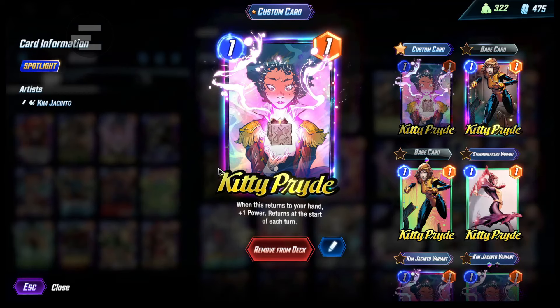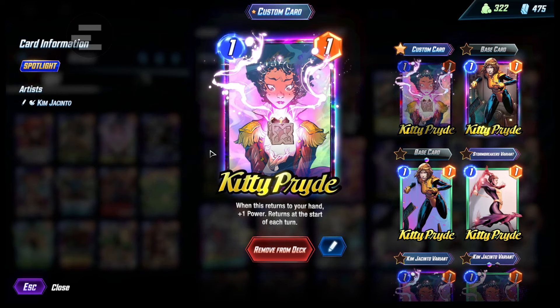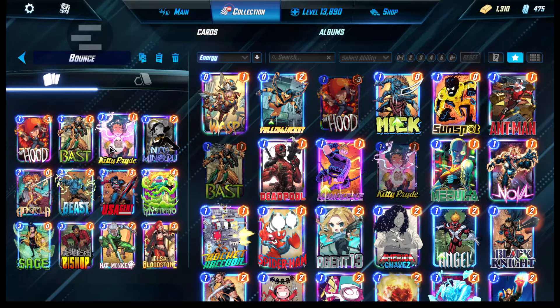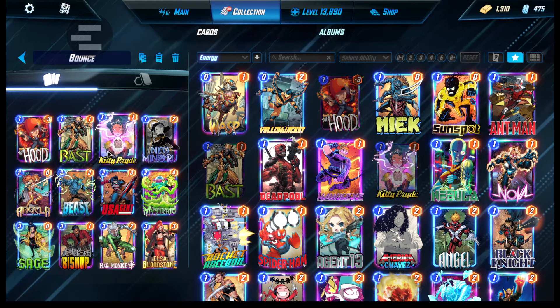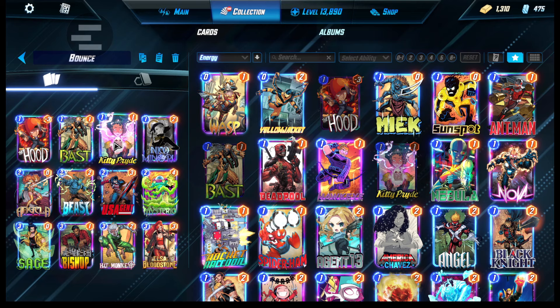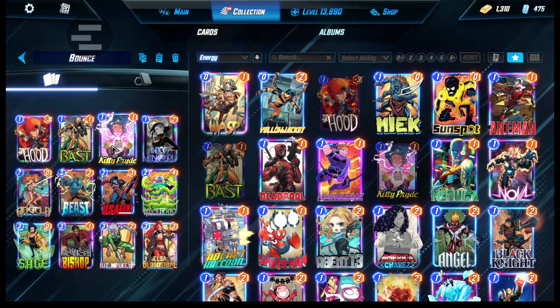Alright, next we have Kitty Pride. She's just in here to soak up some buff from Elsa. She's also good to kind of bounce back as well for another card to use for Hitmonkey with Beast. You can also buff her up and make sure she doesn't get sniped off by Killmonger or anything, which is pretty nice.